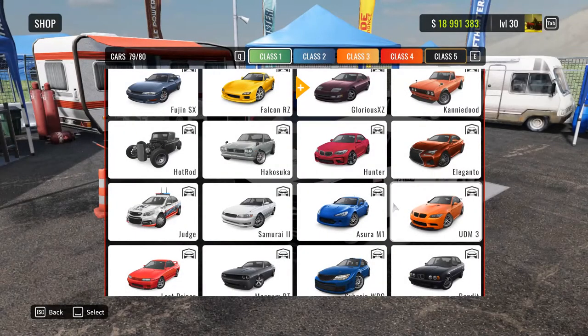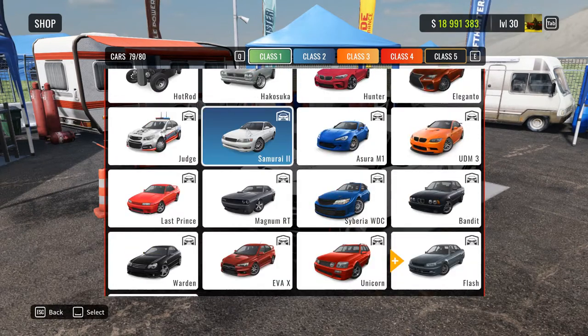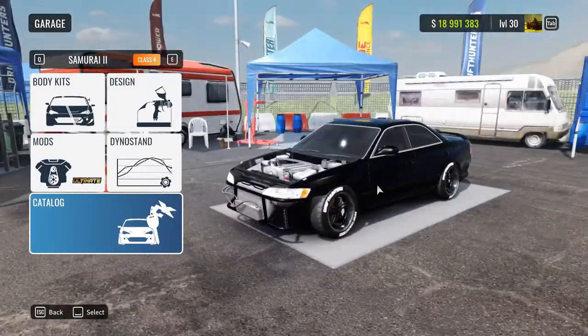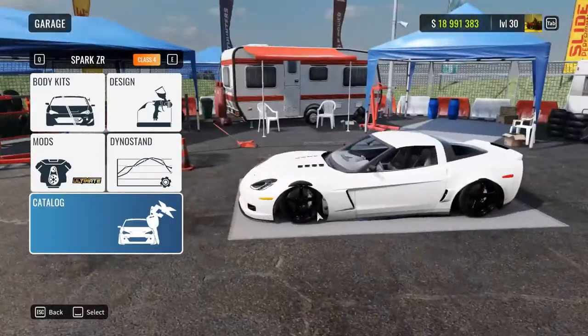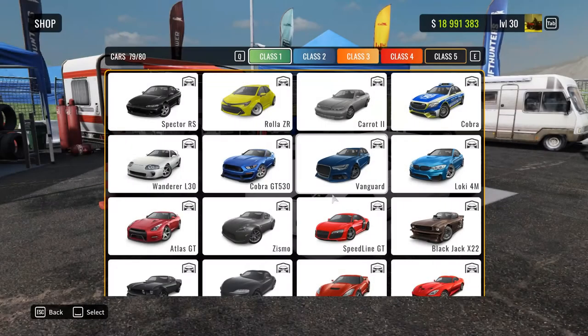Class 4. I could theoretically go for the Hot Rod, but it's still a new car so I'm not going to go for it. Then we have the Canyon Dude, which is used for wheelie builds and all that. So the two most underrated cars of Class 4 are the Samurai 2 and the Spark Zettler, which I believe is some sort of Toyota, but I'm not 100% sure — I've never even driven this car in game. And then we have the Vette, which is a very sexy car and I really like it. I'm surprised nobody uses it.